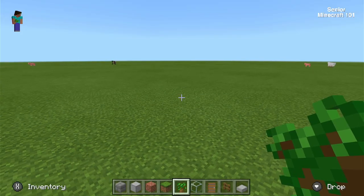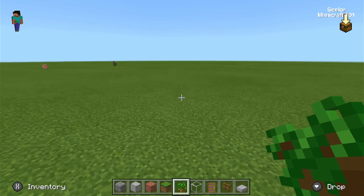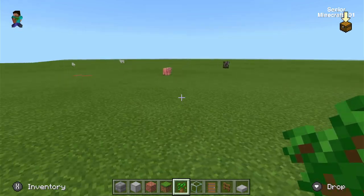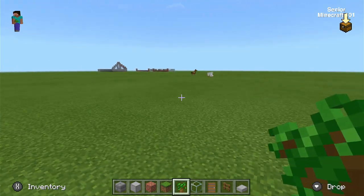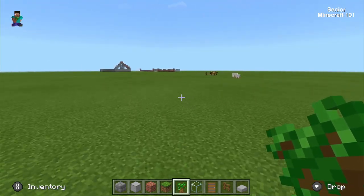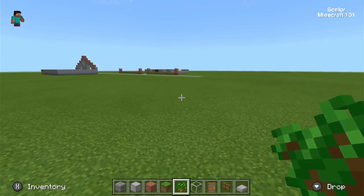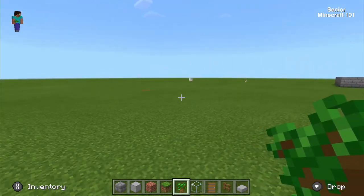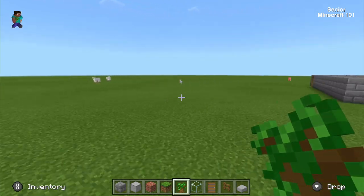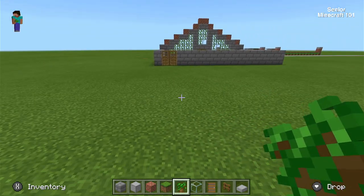Rather than go on to the next video, this is really a sample of what you can do. What I'm doing here is building something that might get bigger later on and turn into a city. I've put in some infrastructure already — this is the roadway. Let's go around the back.